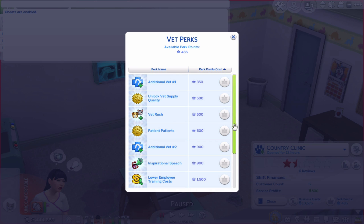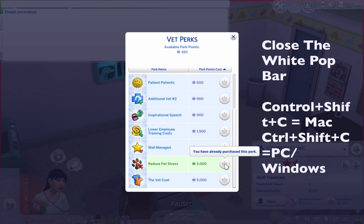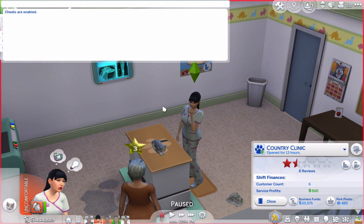Then you check into your perks and it'll show you down there that you bought it. The rest of the other perks will be in the description below. Please like, subscribe, share, and comment for anything you need. Bye!